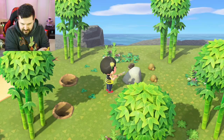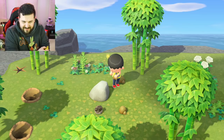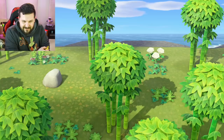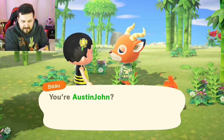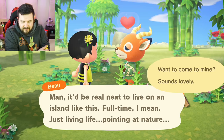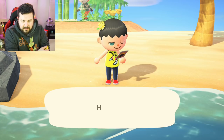Big money, no whammy! We got one, two, three, four — only four, and my axe broke. Will bamboo drop sticks? I don't think so. Oh, it's a reindeer — look at its sweatshirt, it has reindeer on it! It's an ugly Christmas sweater. I would like a reindeer on my island. Yeah, come visit! And there's a message in a bottle with an ironwood dresser recipe — that sounds very expensive to make.